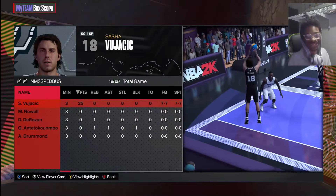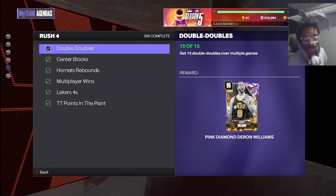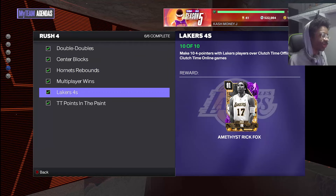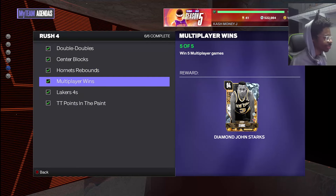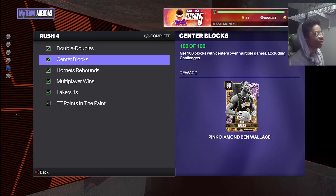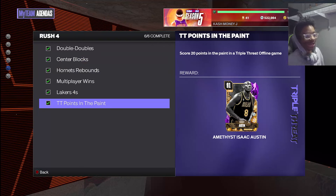Let's go back to the main menu. Hopefully this helps y'all get Andrew Wiggins — I think these are the easiest agendas to do and with these methods it should be really easy. You don't need a lot of MT, you don't need Austin Reeves or expensive cards. Wiggins is still a top-five shooting guard in MyTeam, so yeah, see y'all in the next MyTeam video.